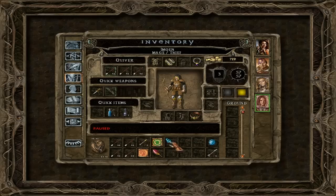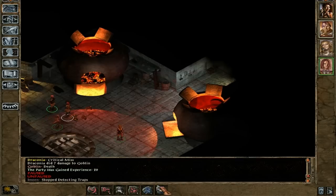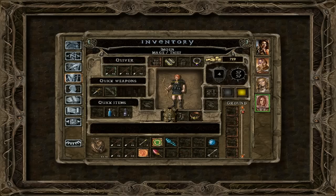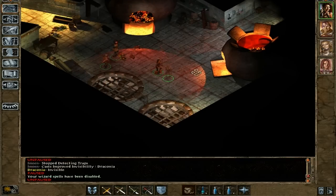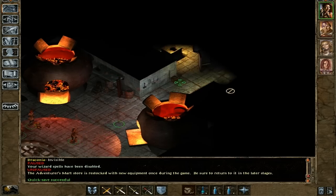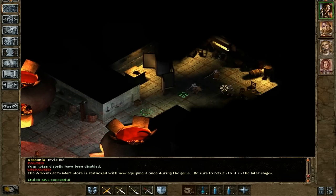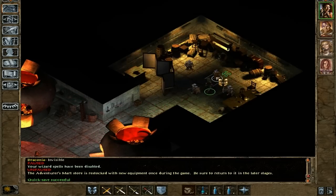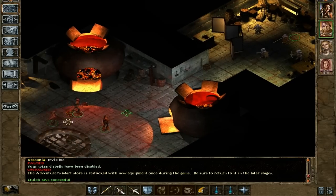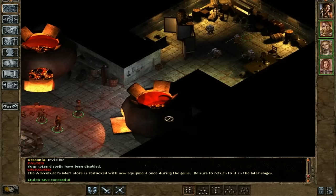Now, I believe there's a mage over there that I don't want to really attack head on at this point. We will leave no crevice untouched! Saving up and going in. There are some dwarves here and a dwarven mage over here. One character could go in first, and then the others.